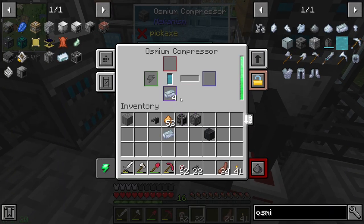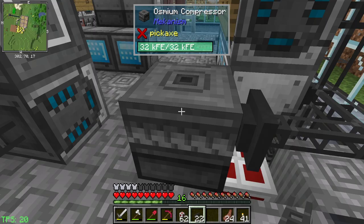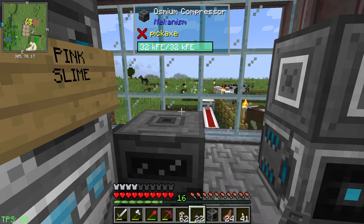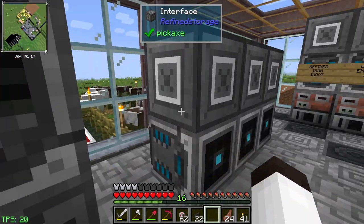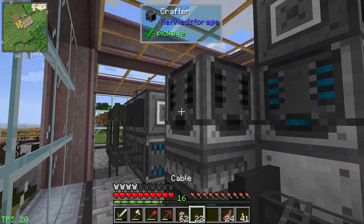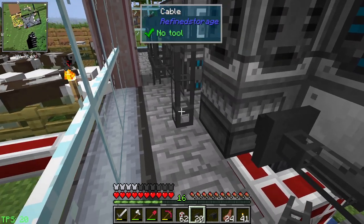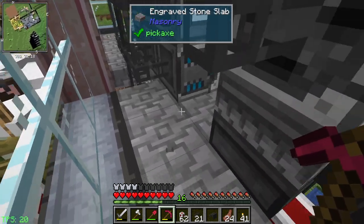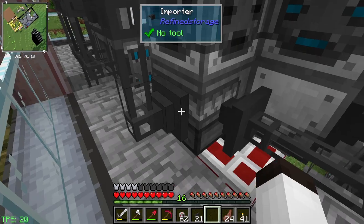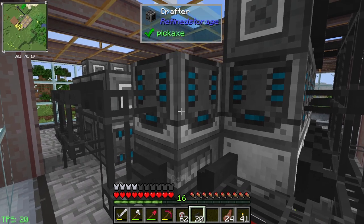There we go - we should see osmium pumping in, so this will always have osmium ready to go. Now we have liquid osmium here. We'll put the crafter down and hook it in on the back. We're going to hook the importer on the back of the osmium compressor because we want to import whatever is produced into the system. That's working - it's lit up blue, which means it's ready to go.